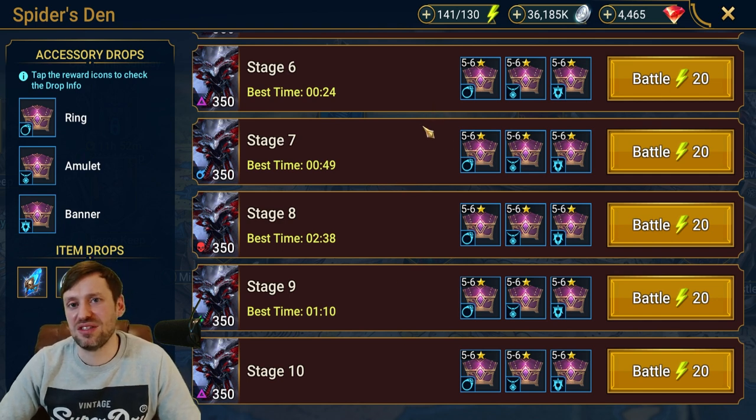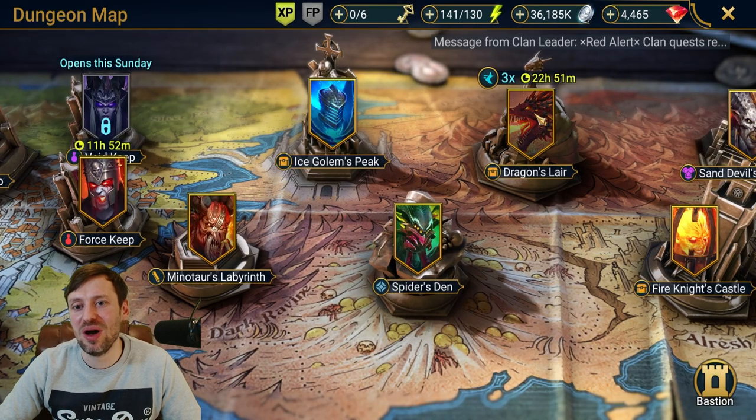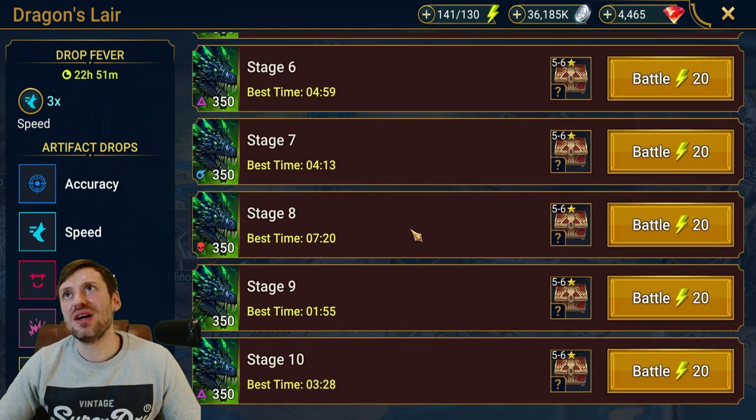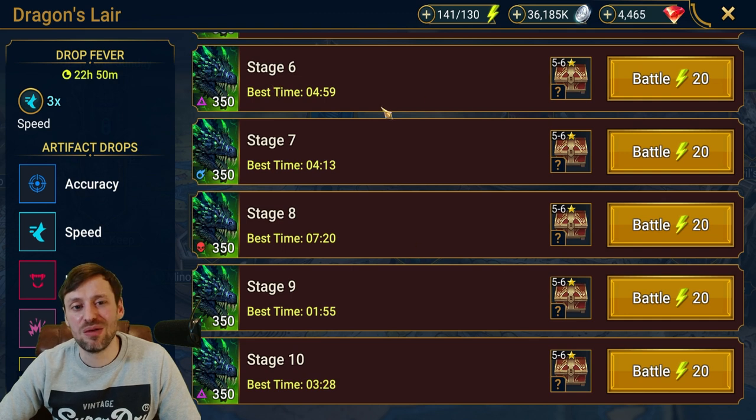However, Plarium have been really sneaky and they've put on a 3x speed event for Dragon, so it's really difficult — it's up to you. Personally I'm going to be farming speed gear because I do need it from Dragon, and it's only on for 24 hours.